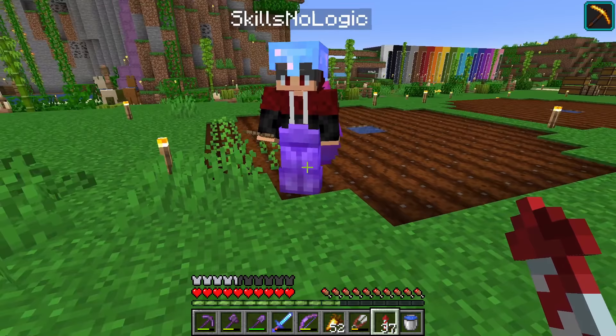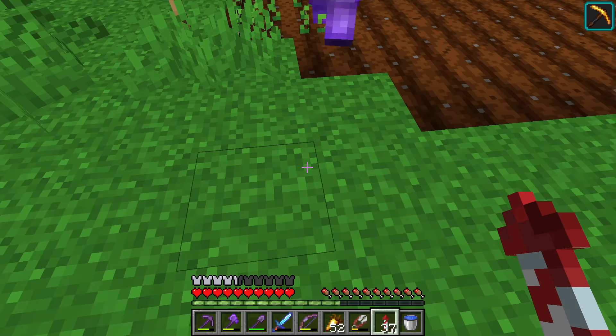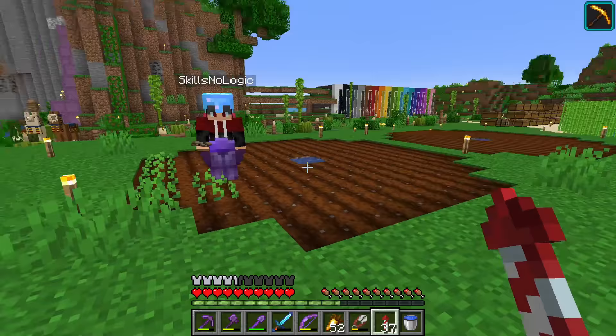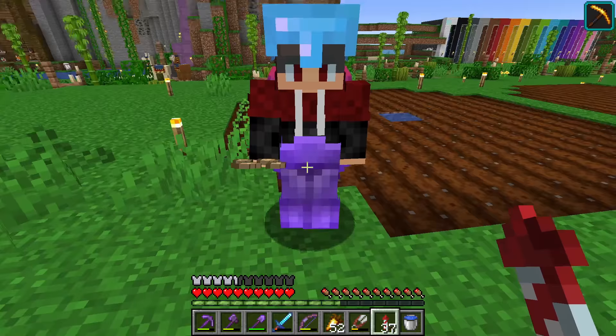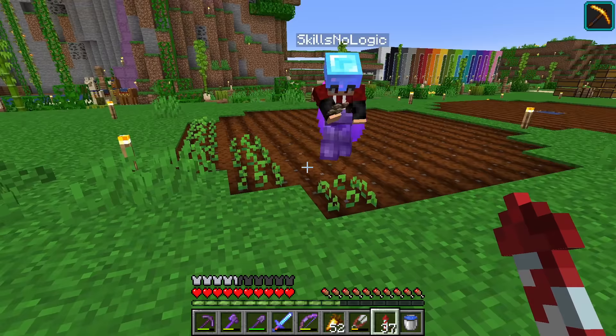Skills comes over and asks if I'm working on the boat - the ship. I am indeed. He hands over sponges, saying he literally went to an ocean monument yesterday just for me. Thank you, man. I'll put them to good use. He tells me to keep them since he won't be needing them anytime soon. Have fun with your beetroot.